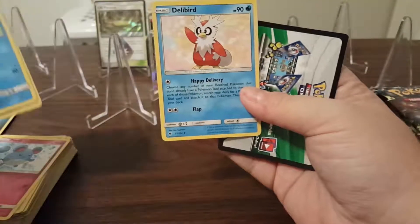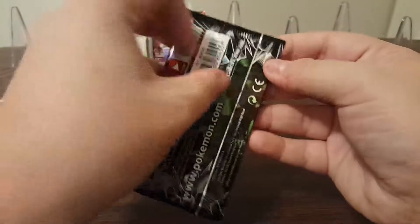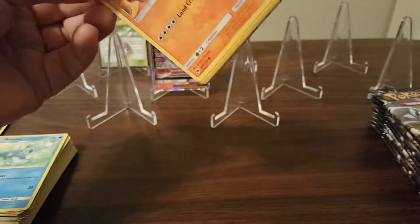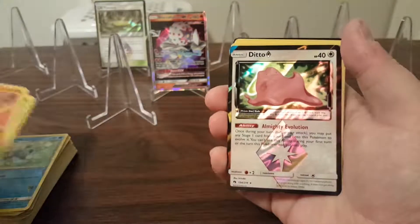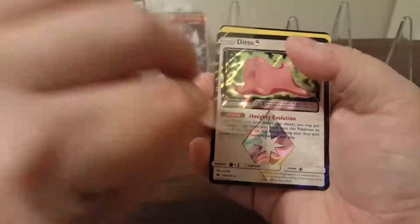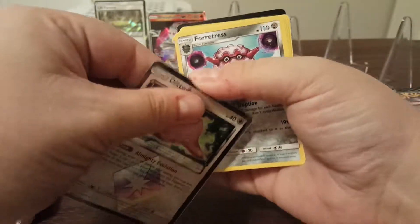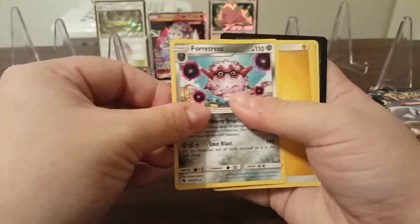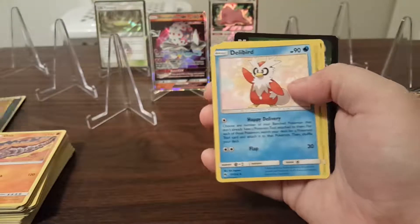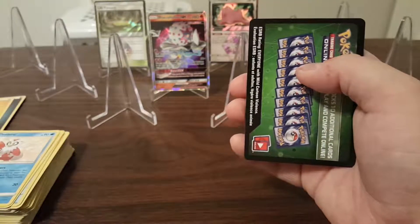Delibird — I don't think I've seen that one yet. Another Ditto Prism Star instead of a Reverse Holo. I'll take it, I like that Ditto. And then Forretress is the rare. It's hard to remember what I got as a Reverse Holo rare versus the normal rare.